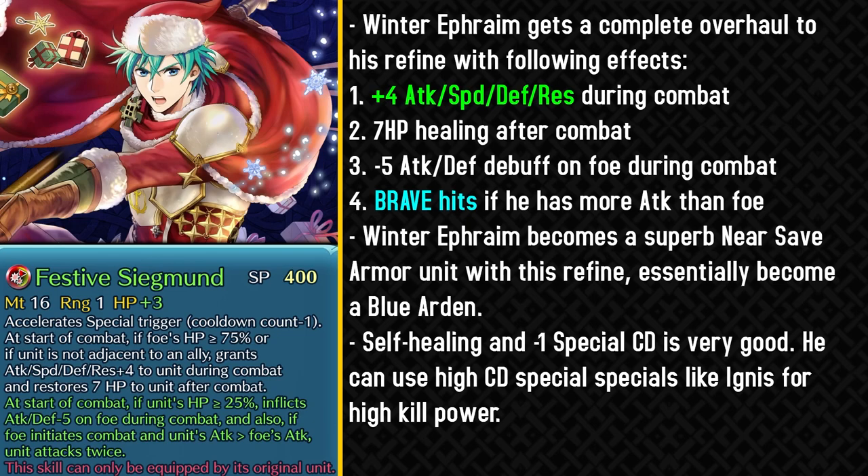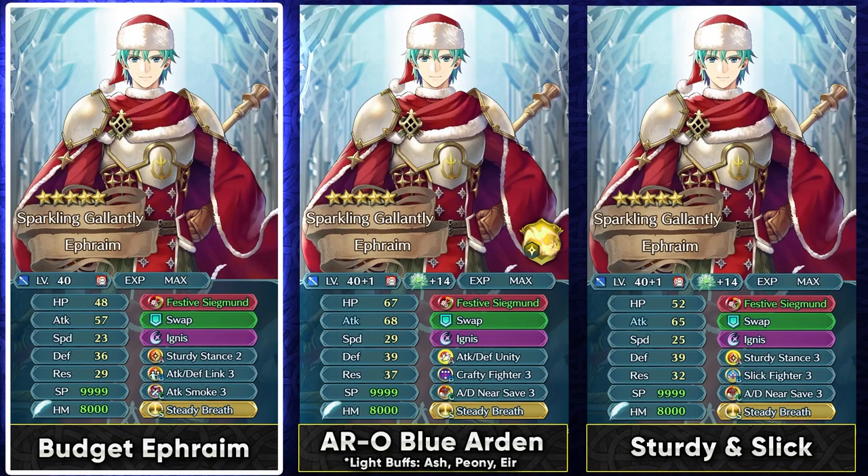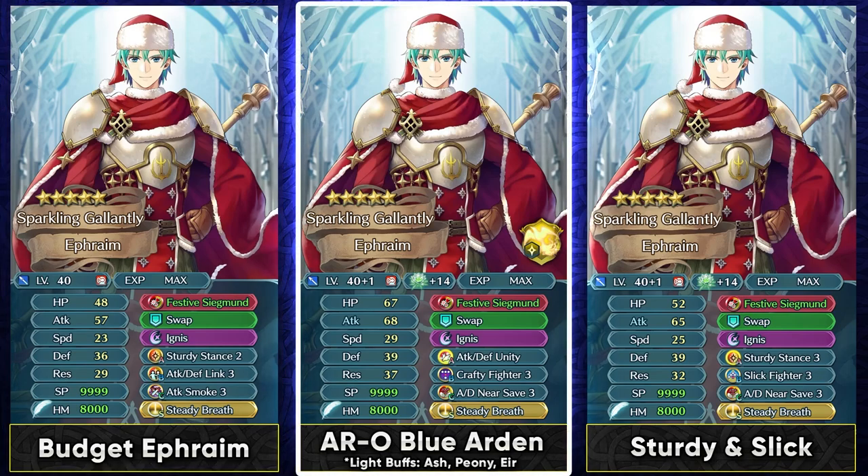Running Steady Breath Sacred Seal with the brave hits ensures he hits his special on the second brave hit, which is really devastating with his high attack stat. The self-healing is also really nice for any tank. Winter Ephraim now becomes a really solid near safe unit and can even use far safe. Most armor units nowadays are used for enemy phase with safe skills, and now Winter Ephraim has pretty much gone into that archetype. On a budget without a safe skill, he can run Sturdy Stance 2, a Link skill, and Steady Breath to focus on the enemy phase and get those brave hits. His brave hits are not available for the player phase, so you have to focus on the enemy phase — he can still retaliate with Ignis and do a lot of damage even unmerged.